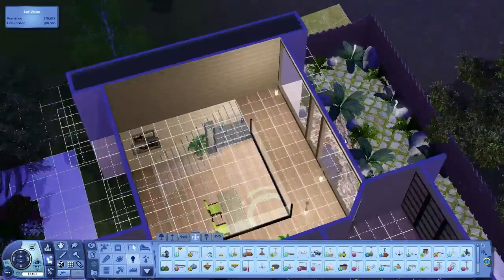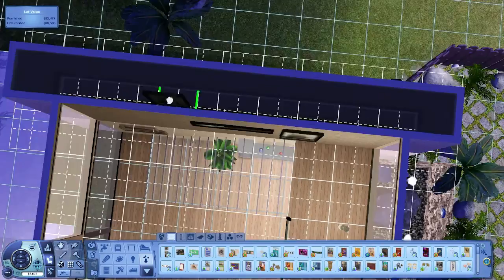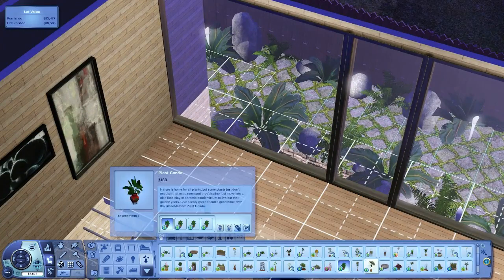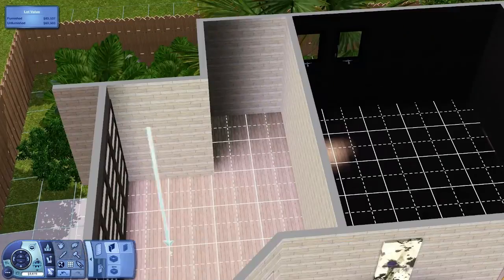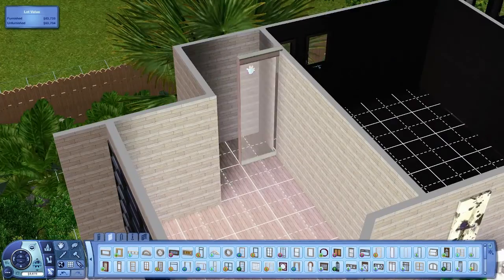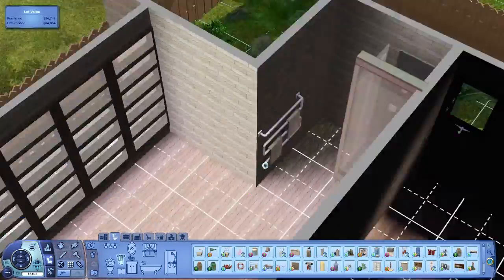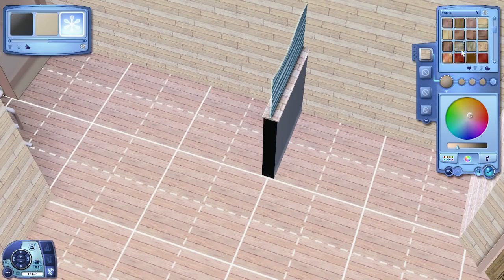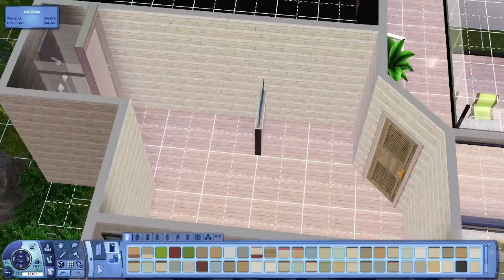Moving up to the top level now, just throwing in some lights and putting in the paintings over there. I really like how that painting ended up looking with the black frame — the ones on the right and left look certainly pretty nice. Then just placing a little glass wall from Into the Future and a shower over there, which looks pretty sweet. I divided up the room with a half wall with little wavy glass on top, and then the black bathtub goes on the other side.